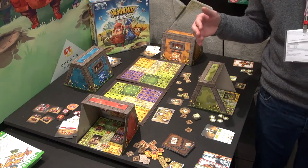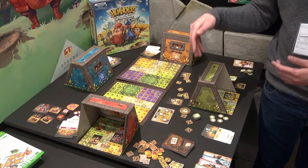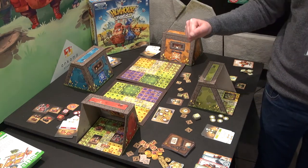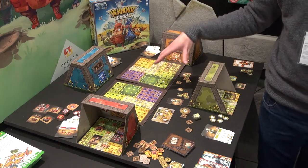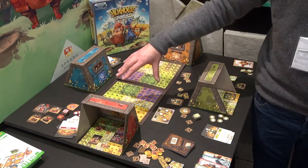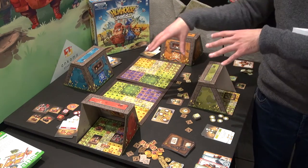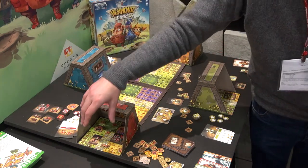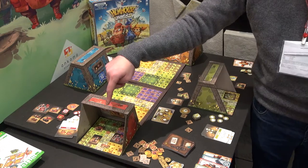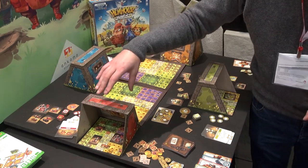Each animal has a general — that is you — and has an army. So you have pigs, rabbits, moles, for example. We have a field in the middle that has as many tiles as the number of players — there should be four here, but as space is limited, we only have two. Each player places his units in their bunker, which is their position on the battlefield.